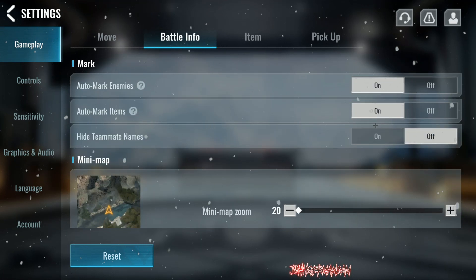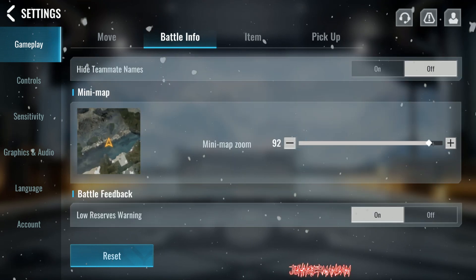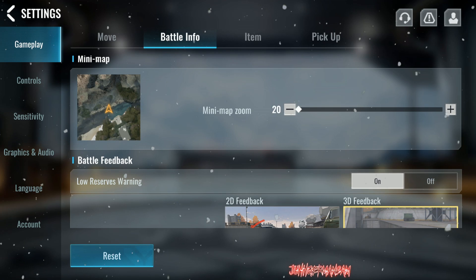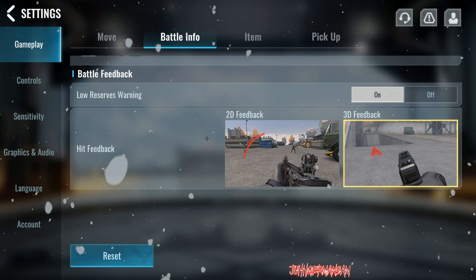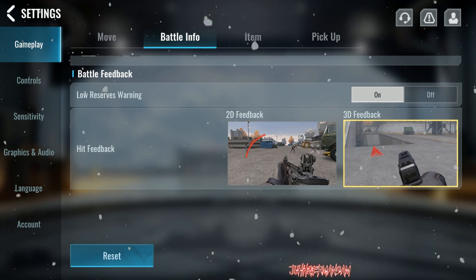Under battle info: auto mark enemies on, auto mark items on, teammate names off. The mini map zone — yours is probably at 100, you want to turn it down to 20. A hundred is way too much; at 20 you get a bigger map and can actually see what's going on. No reserves warning: on.